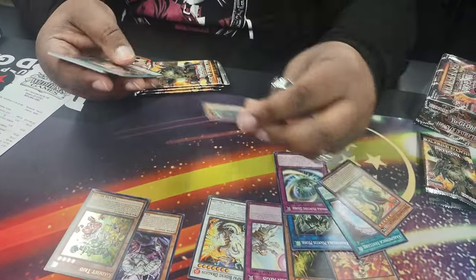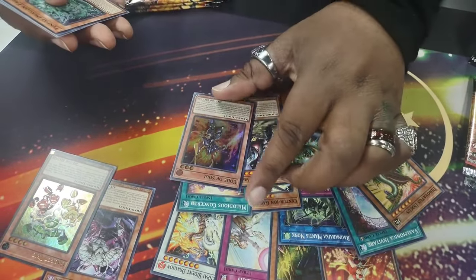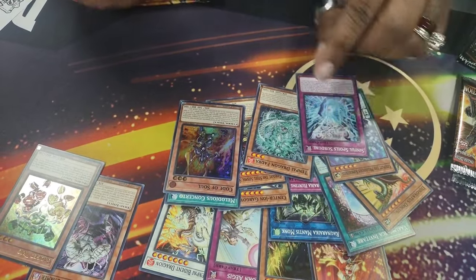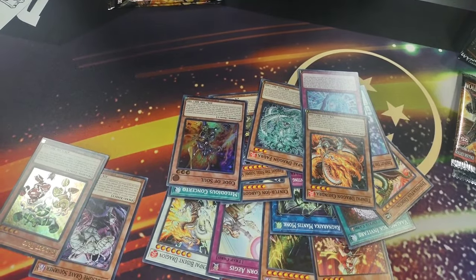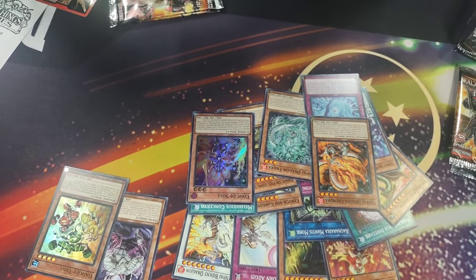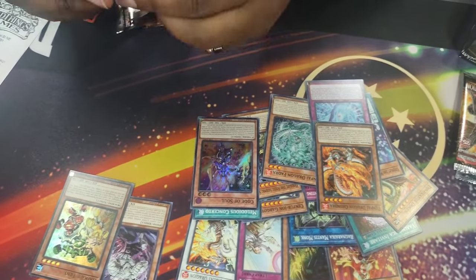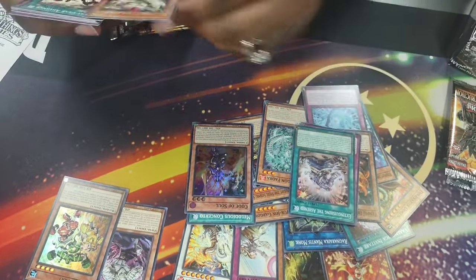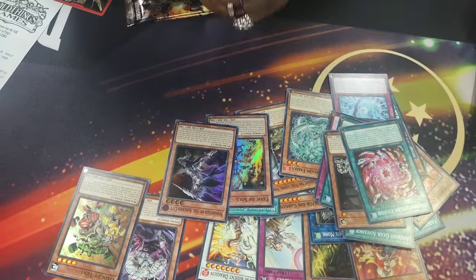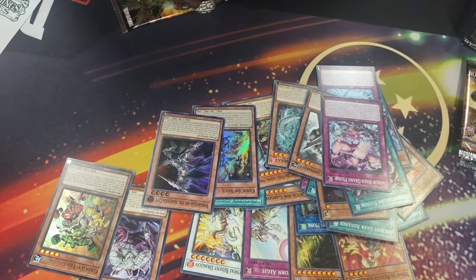We got Centurion, and this is Code of the Soul — or Tenpai Dragons. There's more Tenpai Dragons. Let's see what else we can pull. A secret would be nice — we already got an ultra, can we pull a secret? As long as the comments are concerned we don't care.